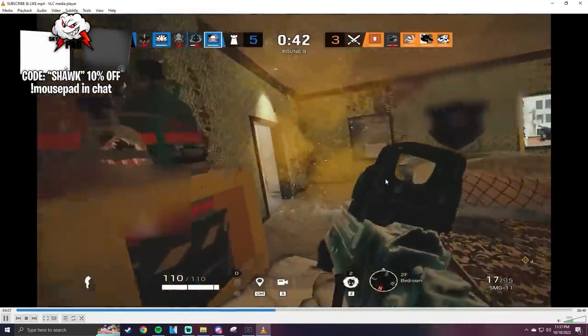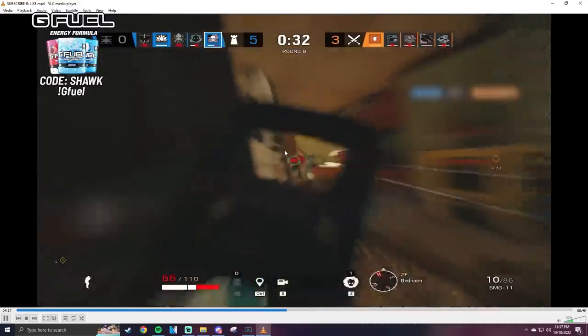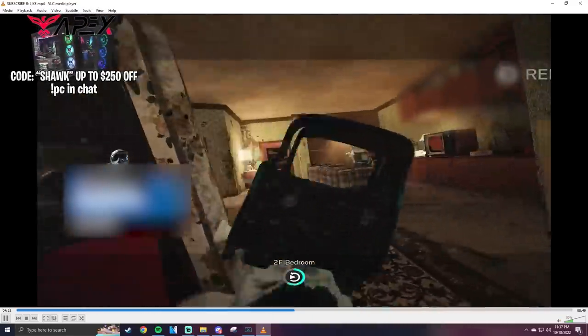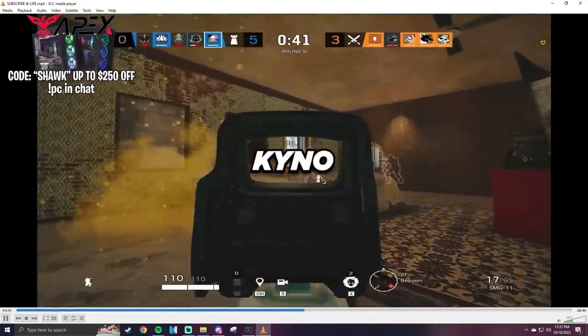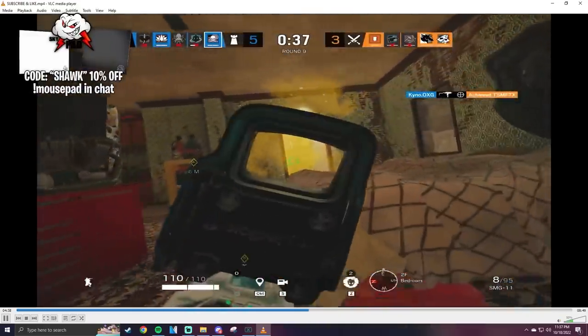All right, who do we got here? Five-three, we're dealing with a custom game so far. I just can't tell — oh, those were some nice shots. I think we're dealing with a pro player here. Yeah, I'm pretty sure this is Keno. I'm gonna guess Keno because Keno plays a lot of Smoke.